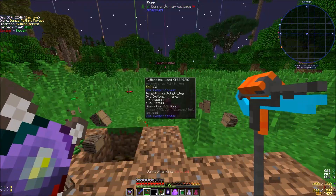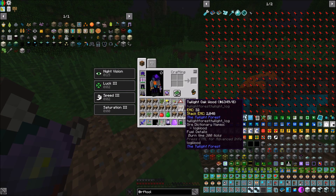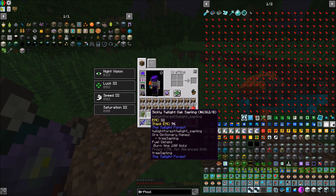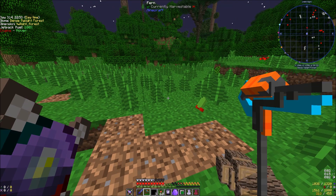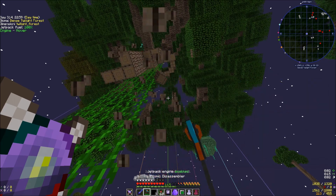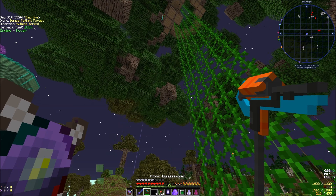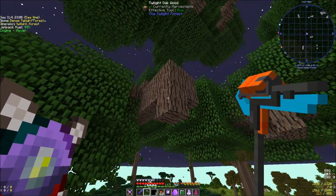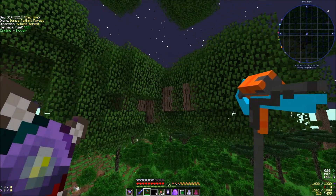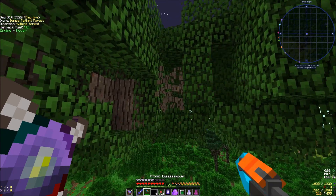All right, did we get saplings? That's the big thing. We're going to test it here so we don't do it at our base and make a mess. We got a sickly twilight oak sapling — is this guy sickly? Do we want a sickly tree? I'm thinking it is the seven-by-seven style.